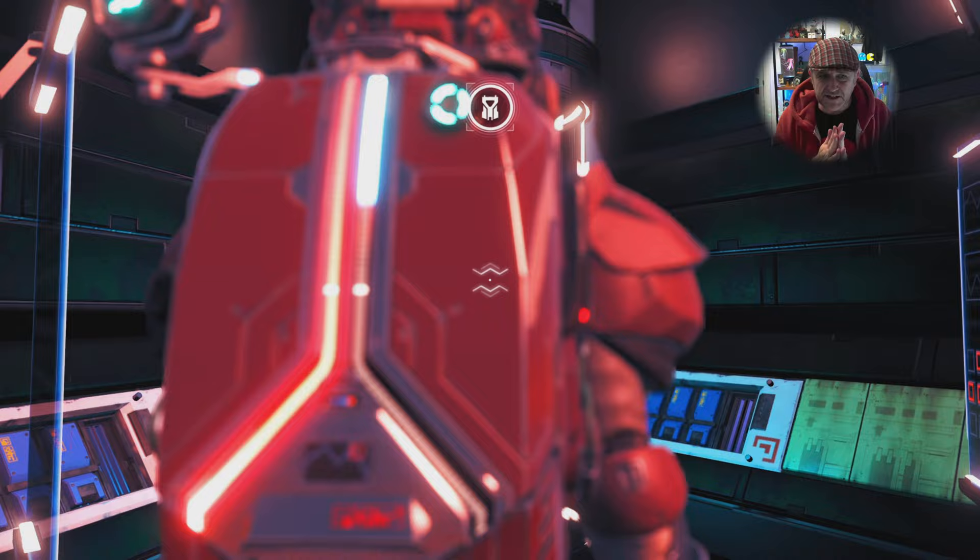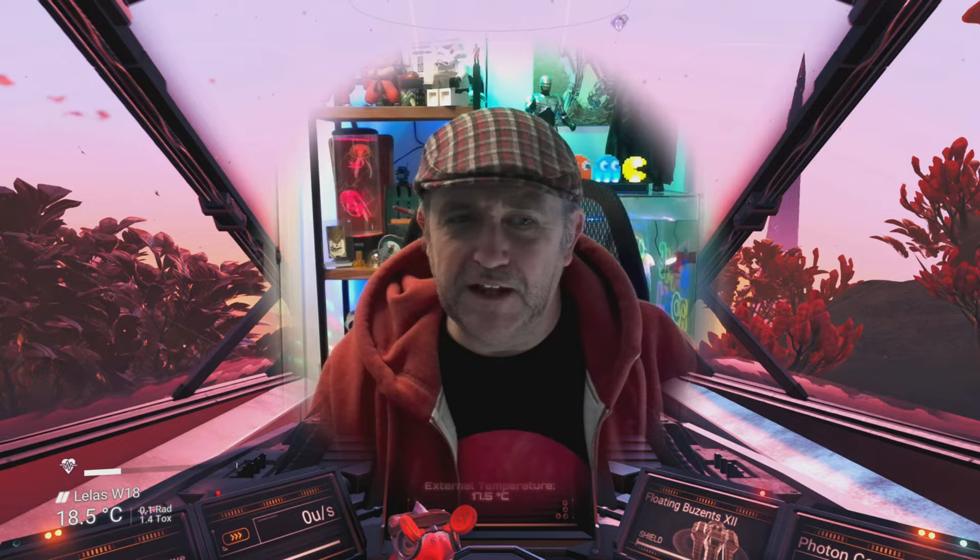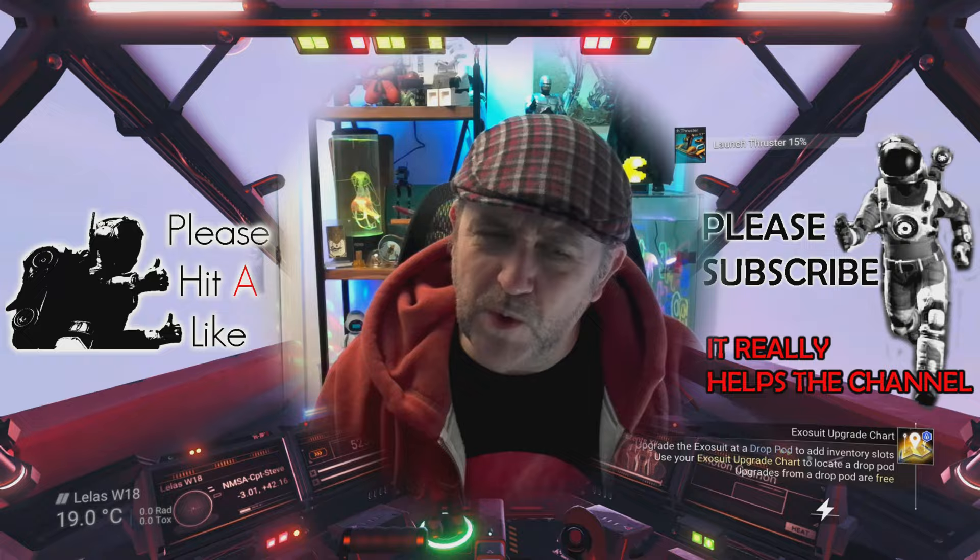I'm going to be upgrading my technology space because I've already managed to max out my cargo space. Right, let's take to the sky. The other way to find drop pods is to use navigational charts.